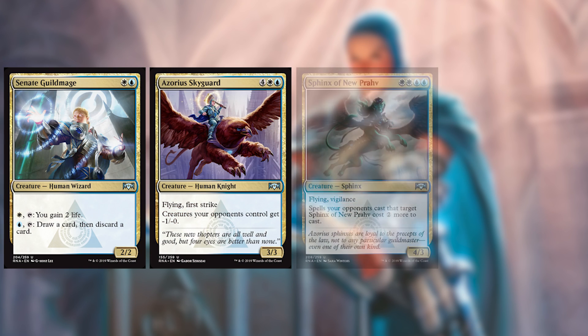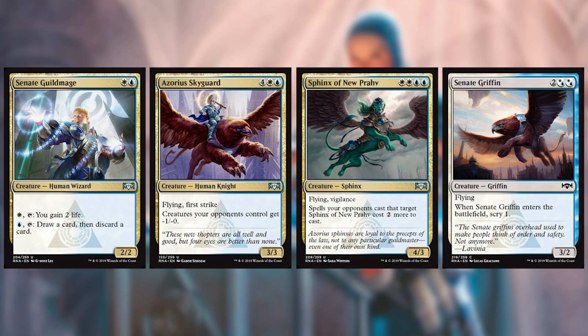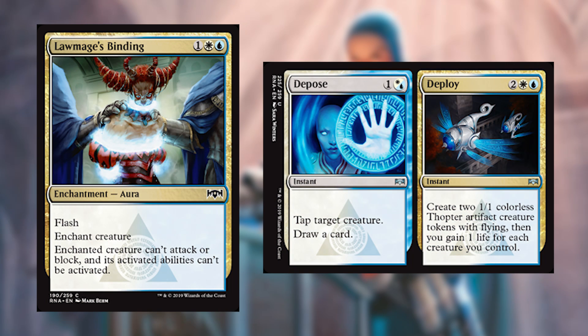Senate Guildmage, Azorius Skyguard, Sphinx of the New Prov, and Senate Griffin are our first four gold cards. The Senate Guildmage is absolutely excellent because its activated abilities are so cheap — all of your turns will have super efficient mana use, which is a great way to lead to a win. Azorius Skyguard is a very unfun effect to play against, and if you have two of these out, it's almost impossible to lose. The other two are decent flyers and proof that Azorius is probably going to be winning in the sky. Lawmage's Binding is awesome — this is a common. It's basically three mana, kill anything — big fan. Depose Deploy: neither side really blows you away, but you've got an option, and options are always awesome, so Depose Deploy passes the bar.